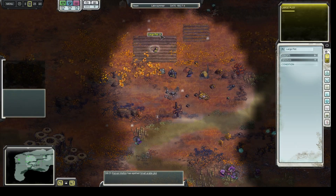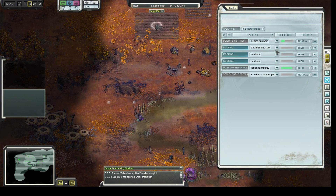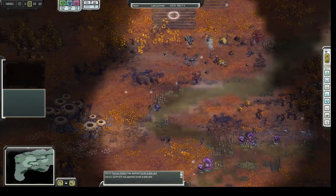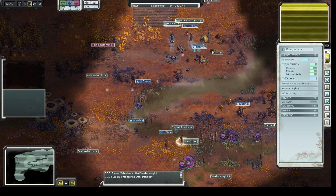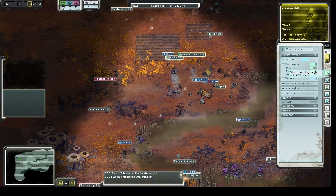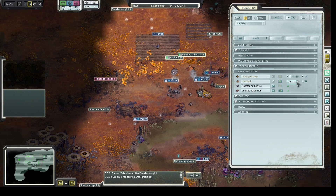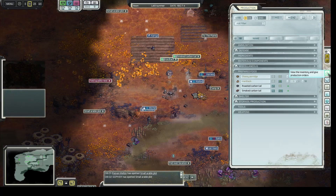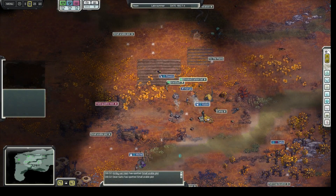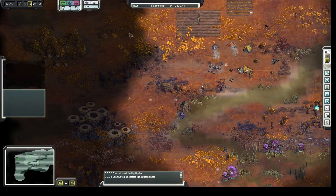One thing I forgot is to re-sow this field — very important. I'm putting that on high priority, because sometimes you'll see the little field quadites come and eat your seed crop, which is pretty annoying. Let's have a look at the food production — I guess we can make one more batch and still keep some for sowing. Oh, there's the dog — I was wondering where it was. It's called Buster. Good to have that around.